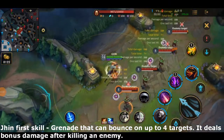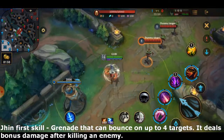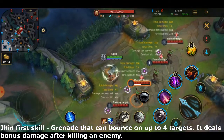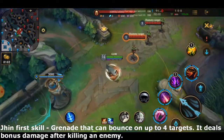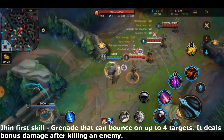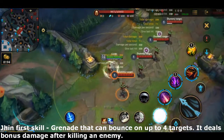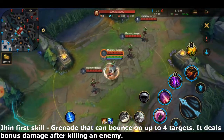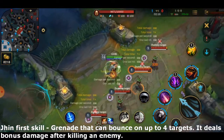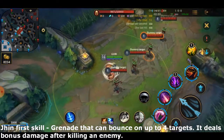Jhin's first skill launches a grenade that deals physical damage according to 40% of his attack damage plus 60% of his ability power. This grenade can bounce up to 4 targets and gains damage every time it kills. It cannot bounce to a target that's already been hit, but it deals more damage every time it kills a target and then bounces again.